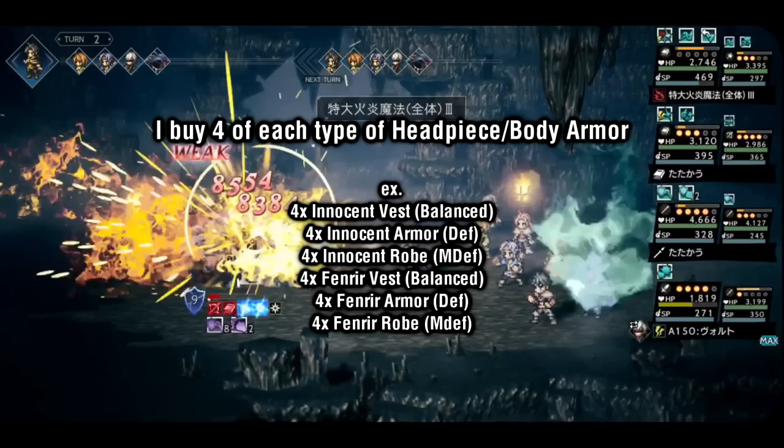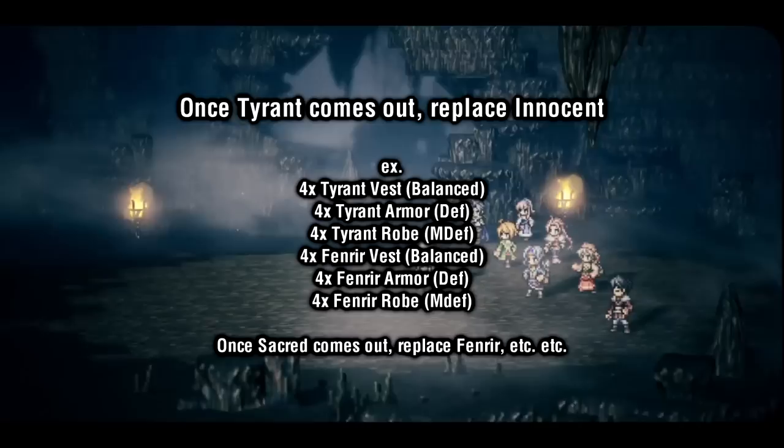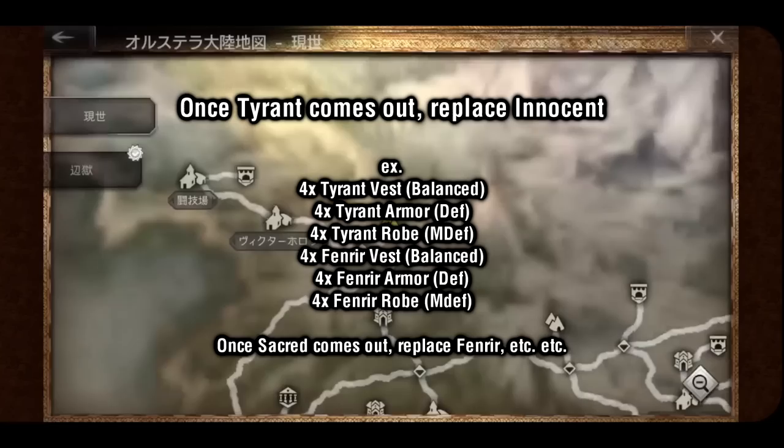This will allow me to outfit my entire team. And then once Tyrant comes around, I can farm four sets of Tyrant armor, and those will replace the innocent armor I used previously. Then later, once sacred armor comes out, they will replace Fenrir, and so on. While this means that half of my party isn't wearing the absolute strongest available armor, it still does a decent enough job while allowing me to cut down on farming time, while still keeping some semblance of organization. Of course, this method isn't for everyone, so do whatever feels right to you.